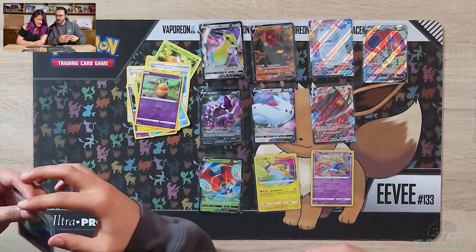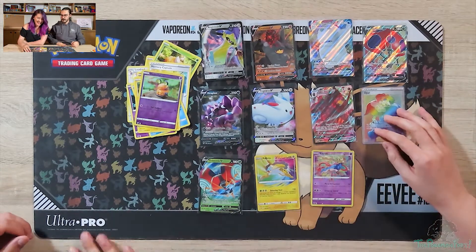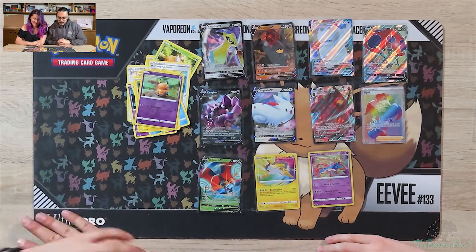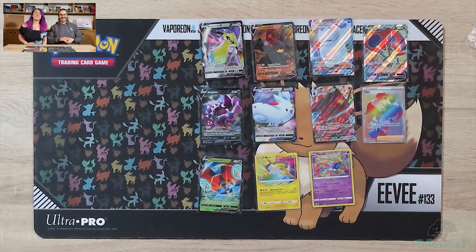That was a good box. Yeah, we didn't get the Pikachu, but we kind of weren't expecting it. And we got that guy, so we just need Rayquaza now. Awesome. And we got a full art War Beetle, which is awesome. I'll put these away. Alright guys, thanks for watching another episode of the Pokemon Fort. We really appreciate it, and we shall see you next time. Bye!